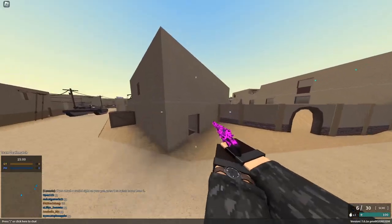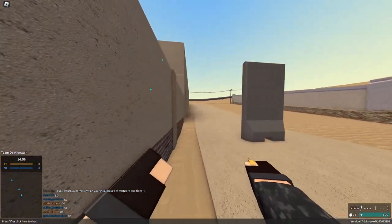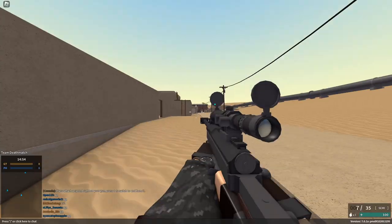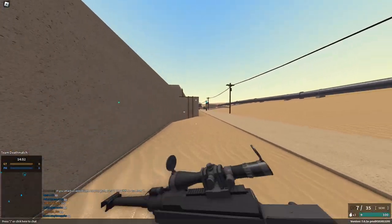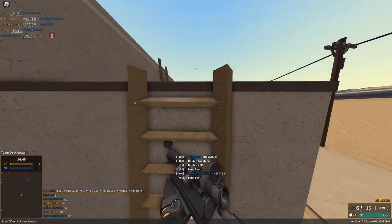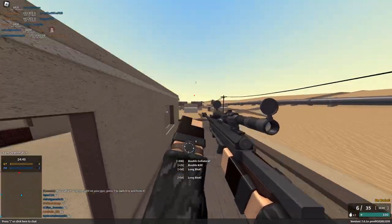One thing I forgot to mention is that the Hecate has ridiculous penetration. As you can see in about half these clips, half of my kills are wallbangs because someone got marked on the map and I just guessed. But the thing is, you can't really do that with other snipers — maybe the Intervention, but it only has 4 studs of penetration compared to the Hecate's 10.